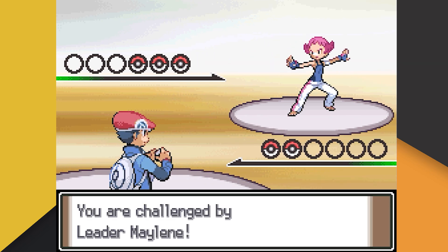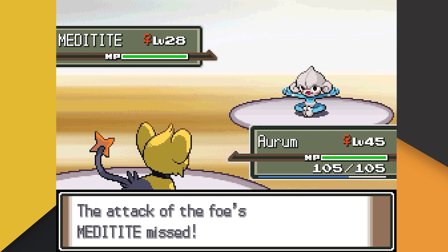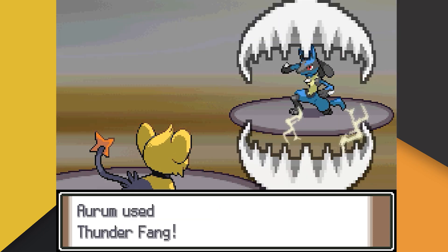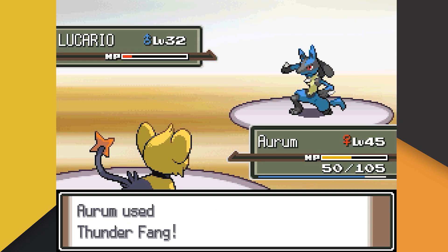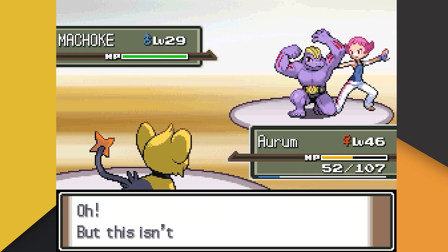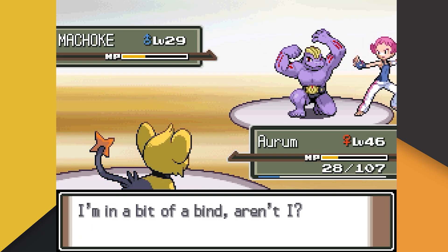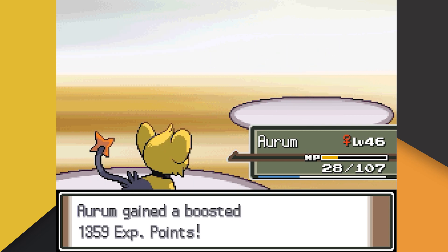Maylene leads with her Meditite, but our first turns are odd — Aurum doesn't listen and Meditite misses Rock Tomb. On the next turn Aurum listens and we one-shot Meditite with a devastating Crunch. Lucario is up next, and thankfully we outspeed with Thunder Fang before being hit with Force Palm. Aurum listens again and one more Thunder Fang takes out Lucario. Maylene's last Pokemon is her Machoke, who we also hit with Thunder Fang. Sadly we don't knock it out, meaning we're hit with Rock Tomb and our speed is lowered. However we still outspeed on the next turn, and even though Aurum switches our orders in favor of Return, we still manage to get the win.